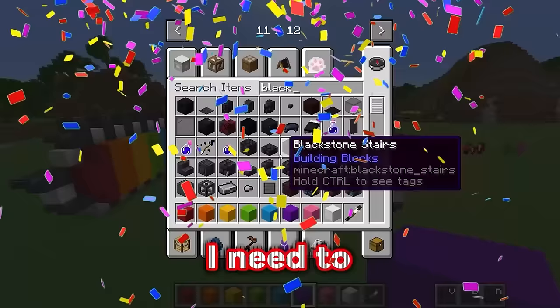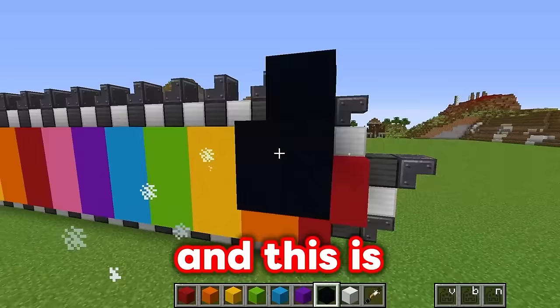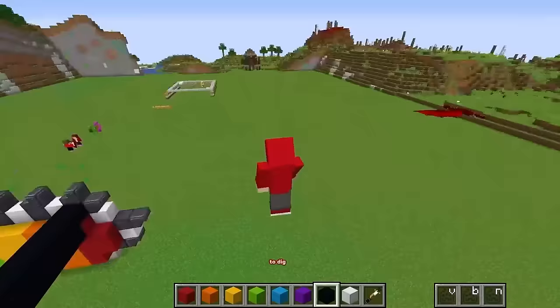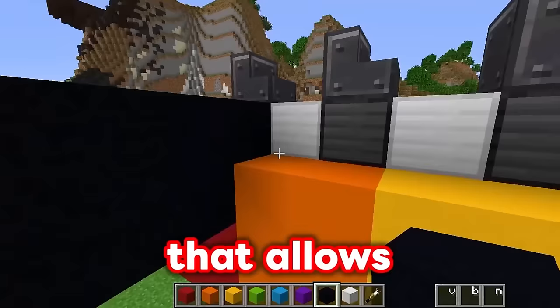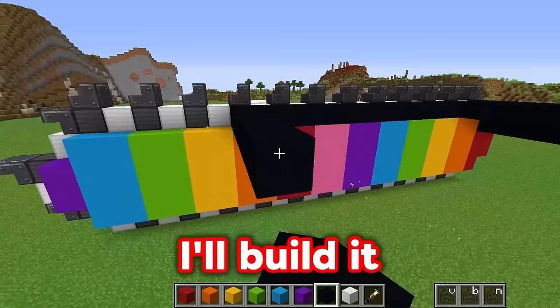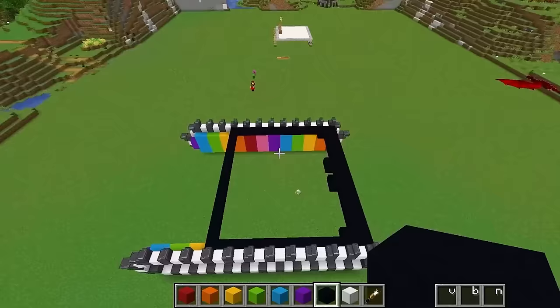Now I need to get some black concrete. These diggers have a black section underneath, and this is what holds them up off the ground and also allows them to turn around. They need to be able to turn all the way around to dig next to them! So I'm going to make an area that allows this thing to turn. I'll build a platform all the way over here out of black concrete in a nice square shape.